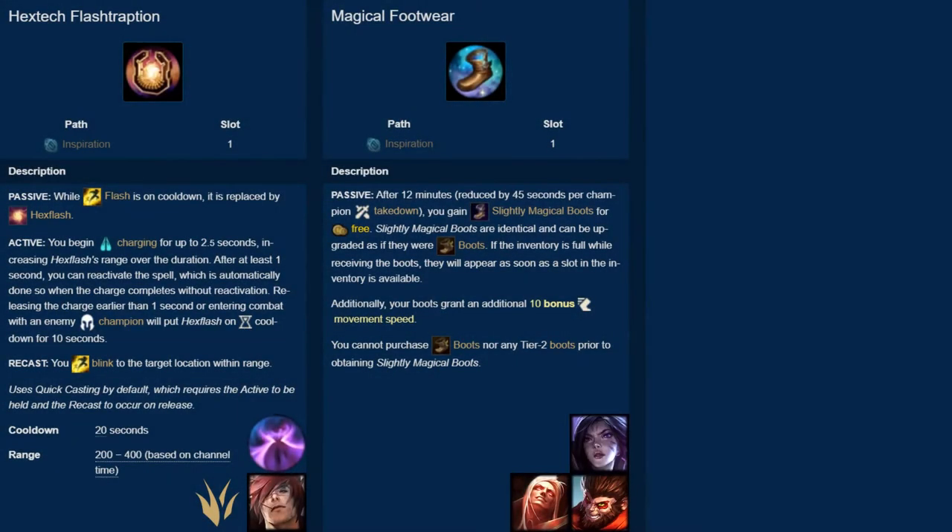Additionally, champions that rely on their movement speed to stay out of range, like Nasus or Teemo, need boots early and should also avoid this rune. However, champions that rush their mythic item might consider taking this rune to let them focus on their spike, especially if their mythic item has important abilities like Sunderer or Night Harvester. Overall, if you don't plan on rushing boots, then Magical Footwear is a very powerful tool.